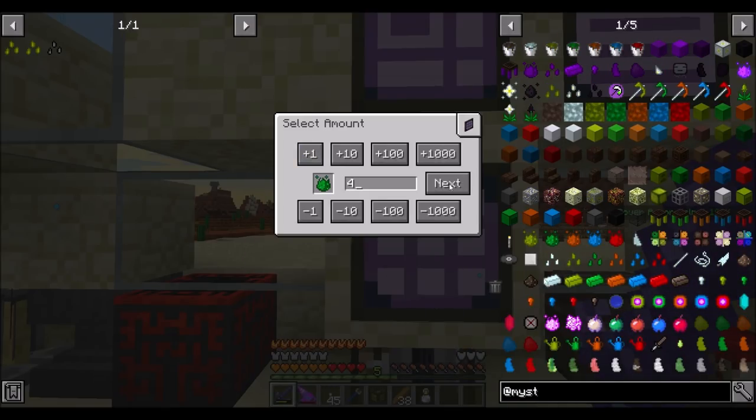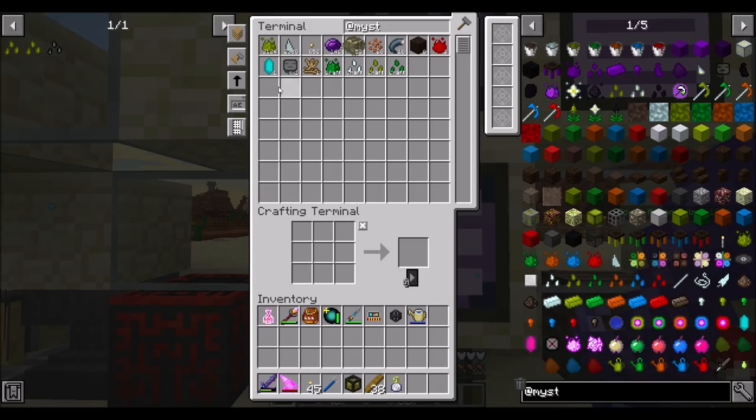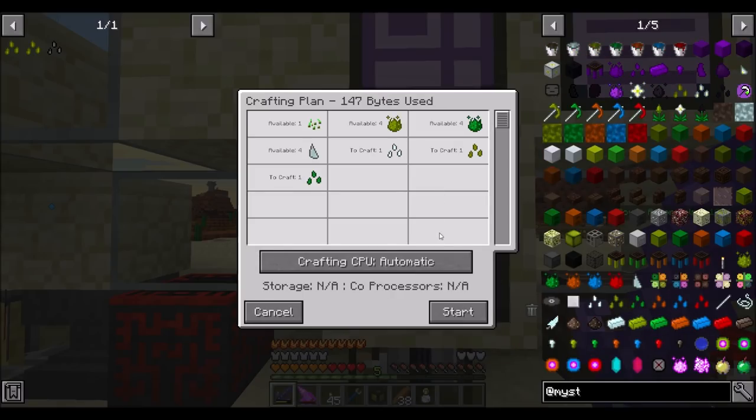I'm going to want 4U — missing the three Infusion Crystals. We'll have a few Infusion Crystals because we're going to need any. And then a Tier 2 Crafting Seed — we're missing 4 of those again. That's not going to work too well.